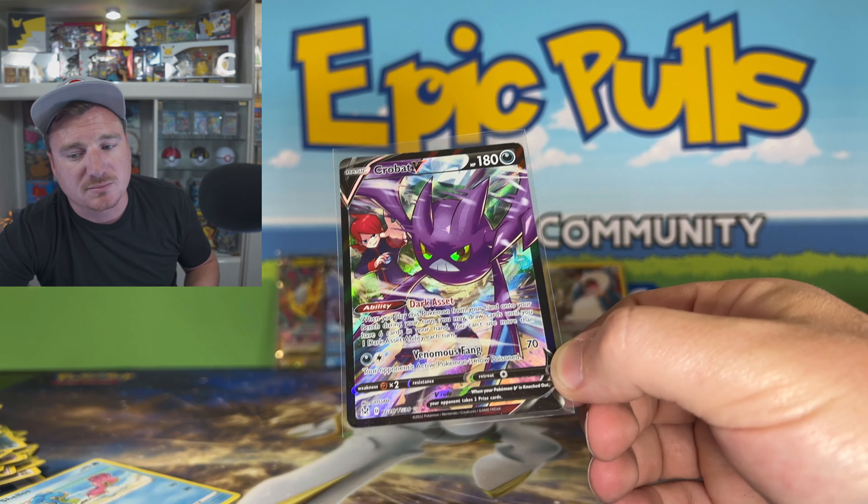I'm going to give the Epic Pull of the Day to Crobat V from the Trainer Gallery — I think it's definitely my favorite art that we pulled out today. I don't know how it compares to that Box of Disaster, let me know what you guys think. If you enjoyed the video, smash that like button for us. If you want to see some more openings, check out the video we're recommending right now. And if you're not subbed, click that subscribe button — because we're going to be right back here again opening up some more, maybe Lost Origin.